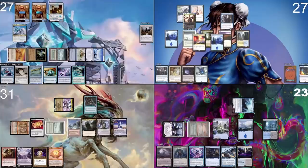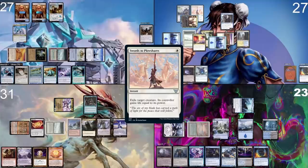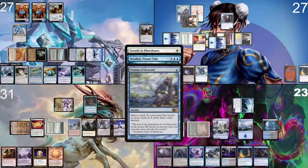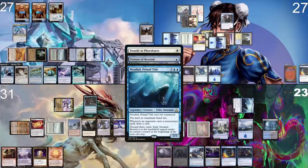I draw a card, play a Prismatic Vista. I go to combat with my commander at Anis for free — attack. I cast Swords to Plowshares paying extra for Hinata, targeting your Nezahal. I also fight Jordan with Swords, paying extra for Rhystic Study. I cast Visions of Beyond paying extra for Rhystic Study, so you get a card draw before Nezahal goes away, and I draw a card.